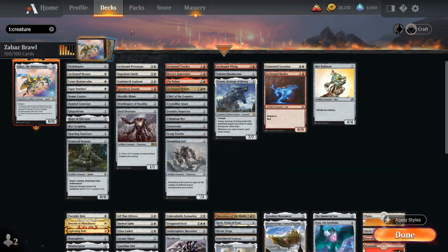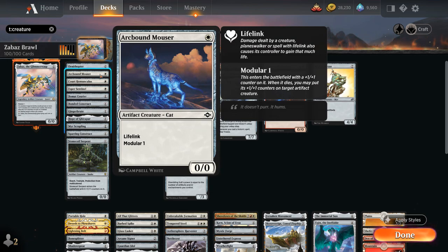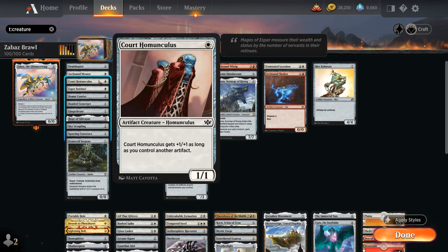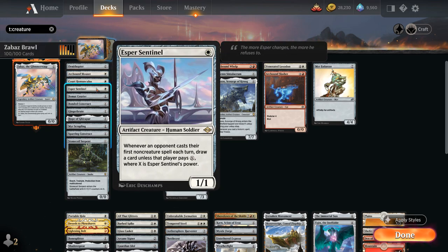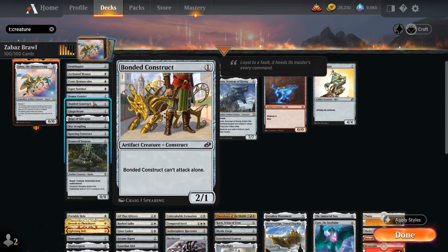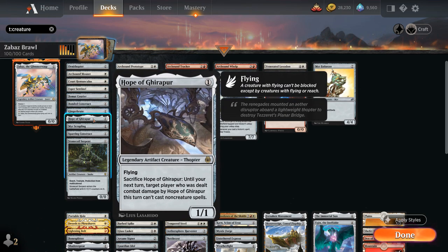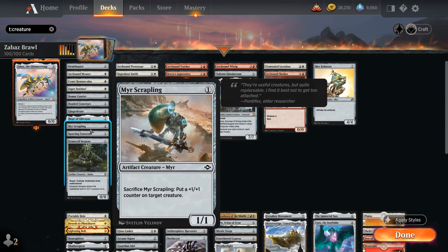Looking at the rest of the deck — most creatures are artifact creatures for synergy. We've got Ornithopter as a 0-mana artifact enabler, Arcbound Mouser as a 0/0 with lifelink and Modular 1, Court Homunculus as essentially a 1-mana 2/2, Esper Sentinel to draw cards whenever opponents cast non-creature spells, and Baumat Courier for card advantage by exchanging exiled cards with our hand. Boneset Construct is a 2/1 that can't attack alone, Ginger Brute is an evasive one-drop, Hope of Ghirapur is a 1/1 flyer that can be sacrificed to lock out non-creature spells, Mirror Scrapling is a 1/1 that sacrifices into a +1/+1 counter.